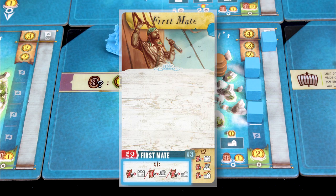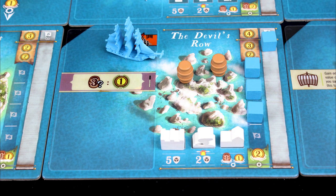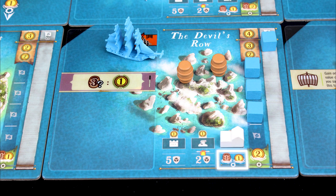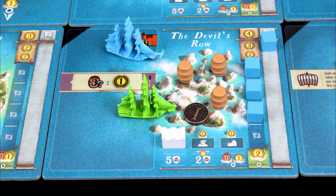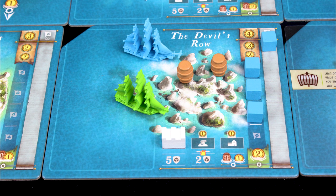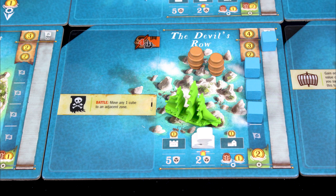If you activate the building symbol, you can buy a fort, garrison, or outpost for your island. An outpost boosts production by one cargo and one coin, and can't be attacked. A fort locks the island so only you can interact with it — no one can place cubes, load, produce, or unload there, unless a card specifically overrides forts. Garrisons do the same as forts but are weaker in combat, and they'll shoot at any ships passing by.